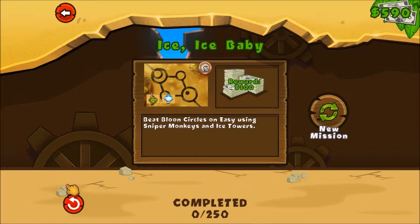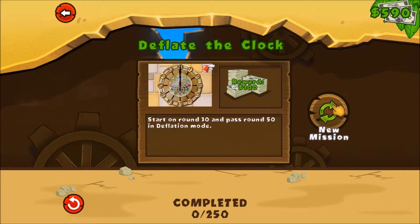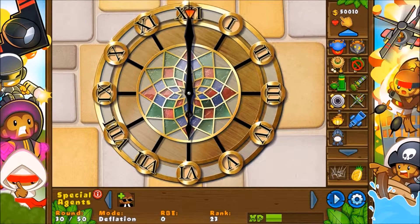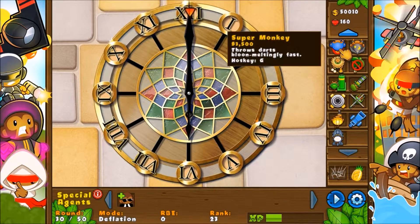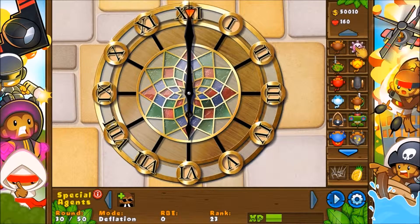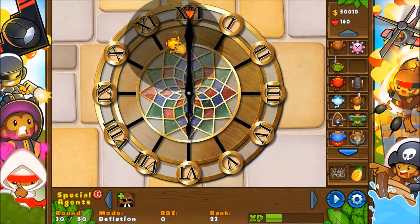This one is what — beats circles using all sniper and ice towers. New mission — start around 30 and pass around 15 on deflation mode. But how much money do we start with? I'm not clicking on it just to see. Oh, it's deflation mode so we start with the same amount — that's an easy one I think. Unless the rounds are a lot harder. We just start with this little boomerang.